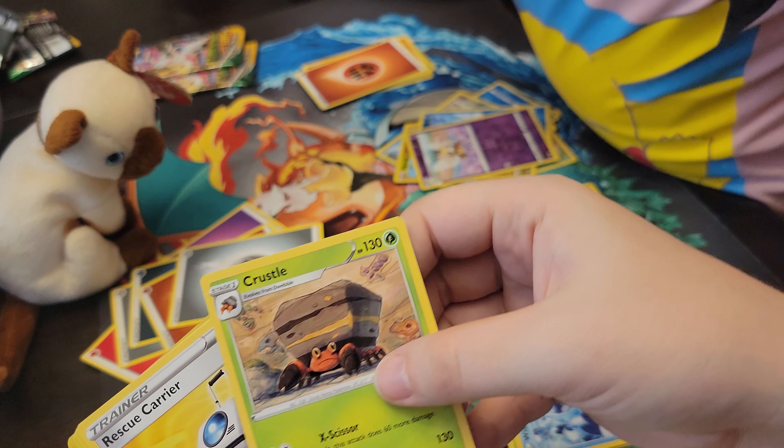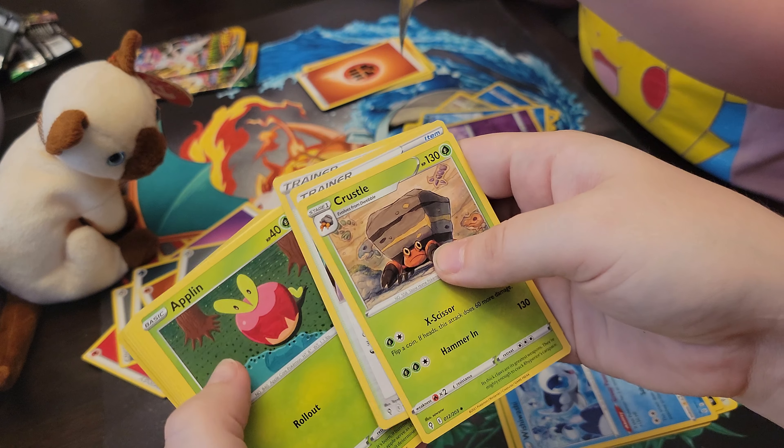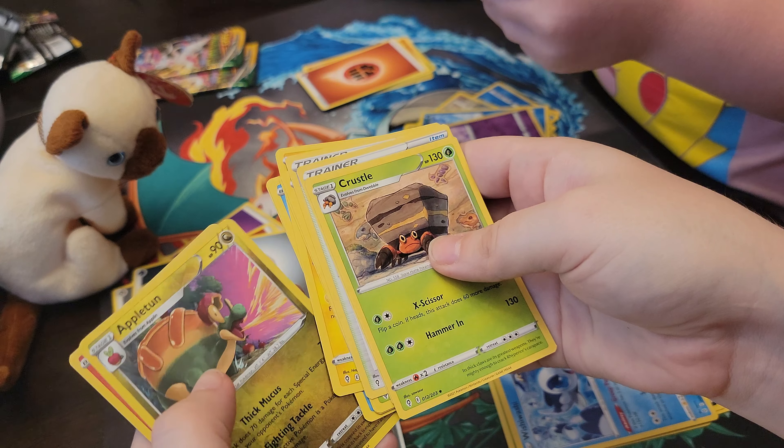Energy. Crustle. Looks like we got Rescue Terrier. I guess I want all of the Pokemon. Emolga. Pumpkaboo. Appleton. And a Pikachu Hollow. So can't we get the Espeon V? Can't remember if we got the Espeon V.